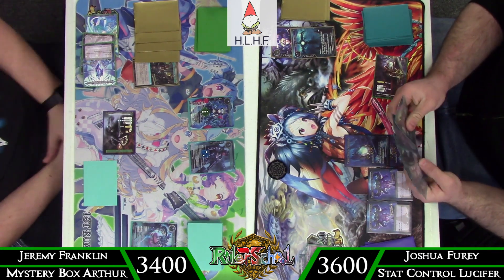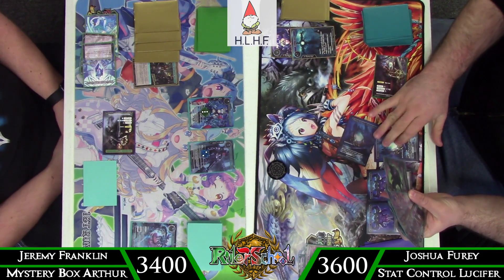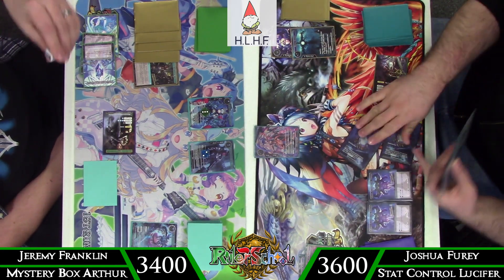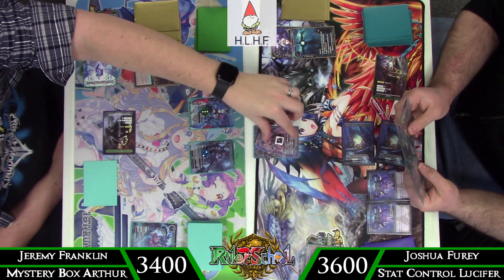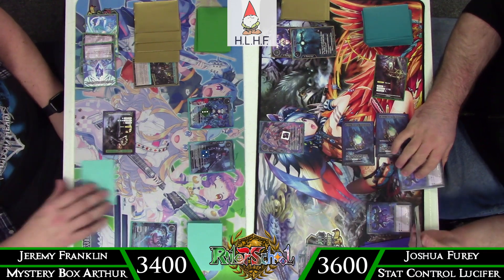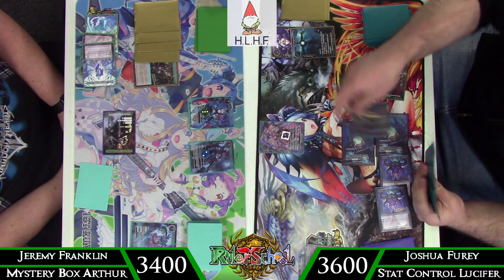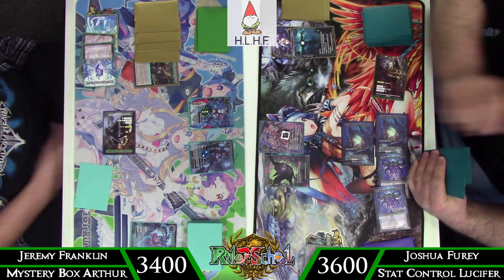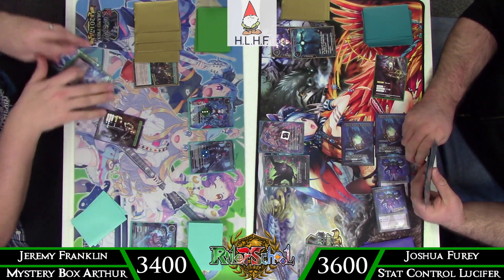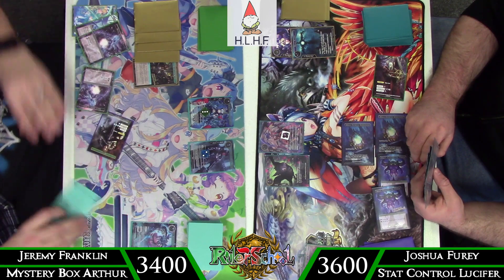He swings in with one. I say, you know what, absolutely fine — there's no reason for me to walk into a potential removal spell. Oborozuki comes in, sacrifices that Skeleton token to get the fresh blood counter, makes her an 8-8 flyer. Then he plays the Ray of the Black Owl. Ultimately against machines, Ray of the Black Owl is not a super great tool simply because we have Lancelot to board wipe, which completely ignores her targeted removal.